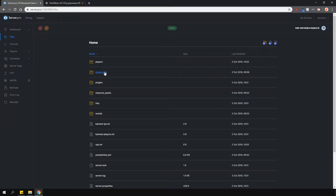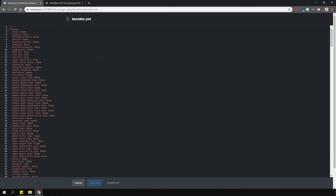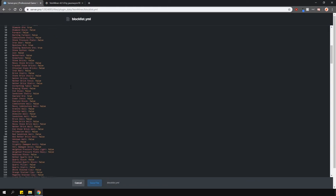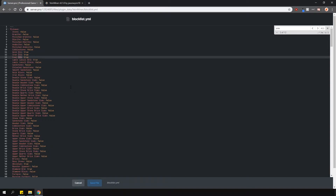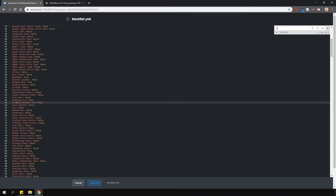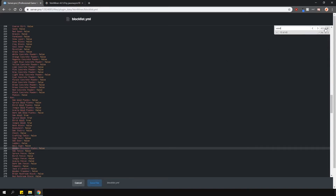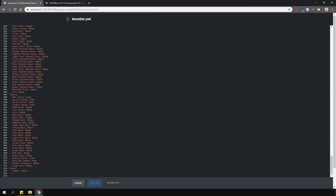Go to the plugin data folder and here you'll see a block list config. In it you'll see all the blocks which can be affected and by what tool. By default all the ores are affected if you're using a pickaxe, so if you break one block with any pickaxe it will automatically break the others which are next to it. It's really up to you which blocks you want affected by which tool, and remember that you can also change and add blocks to this list when you're in game.